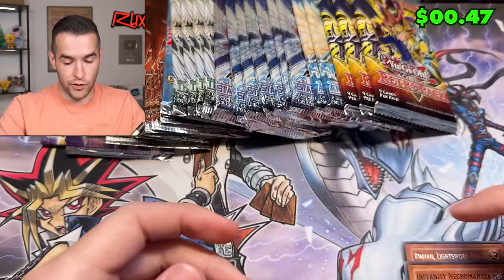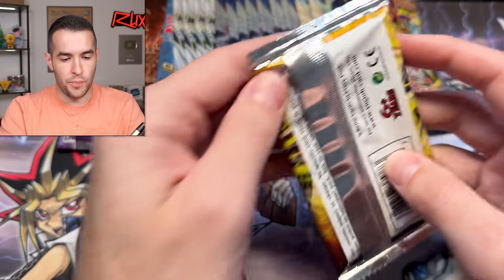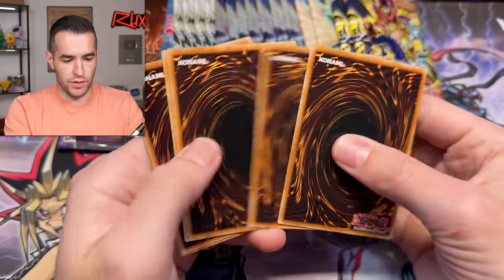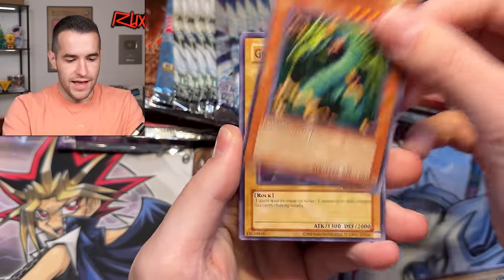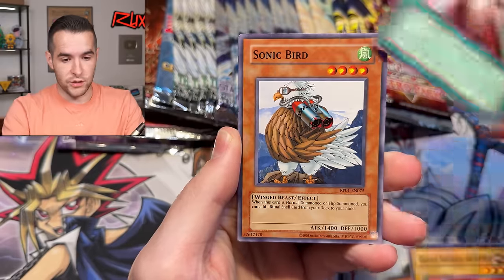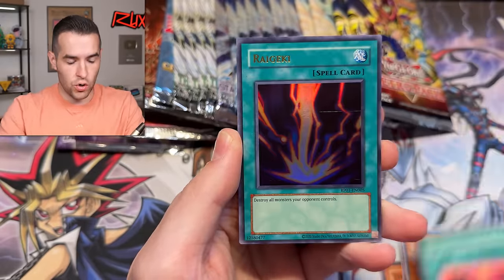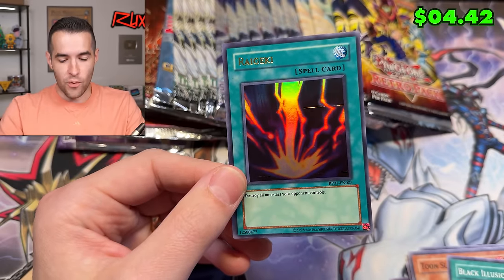Rinian and Infernity Necromansal. Let's do Retro Pack — they bring out some really nostalgic old cards and I really need more of these because they are awesome. Sonic Bird, Toon Summon Skull. I was saying something and didn't know why — maybe I was trying to say Relinquished, or maybe I just knew there was going to be a Right Geeky.